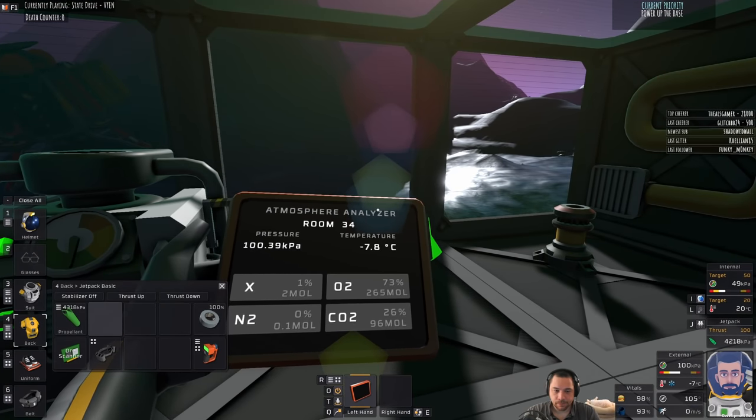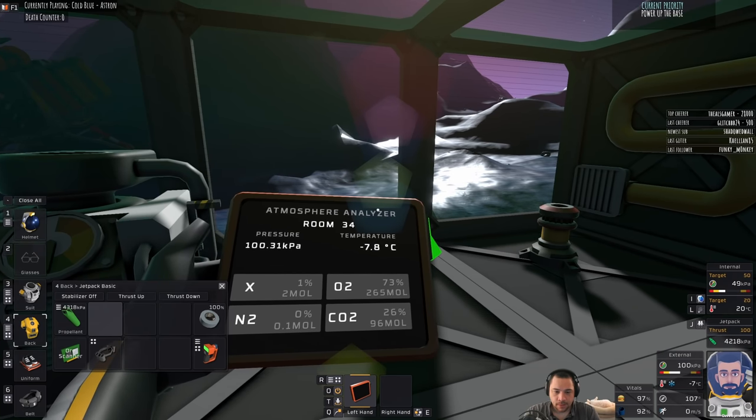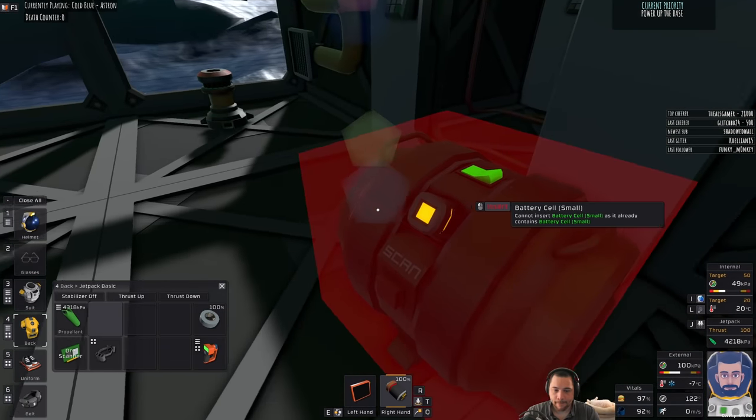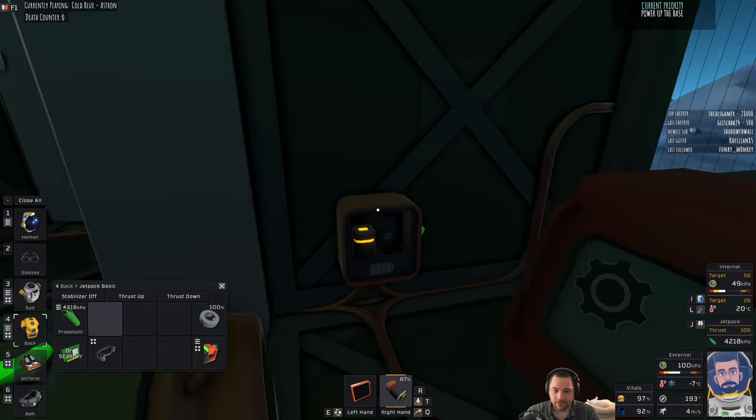It's 100 kPa, so it's earth pressure right now, just about. And most of the X is out of the air — so it's very breathable at 100 kPa. And I'll just keep filtering the air.